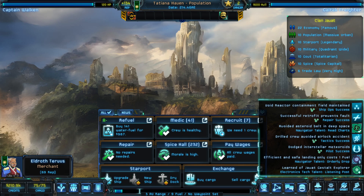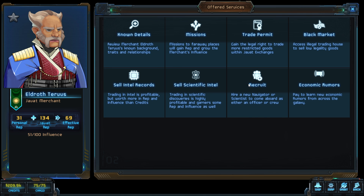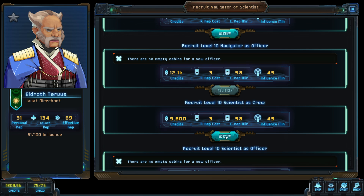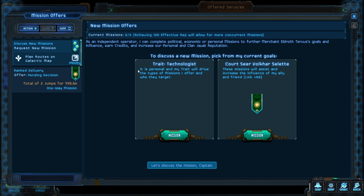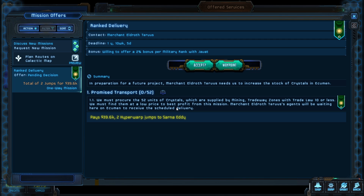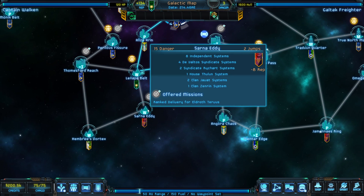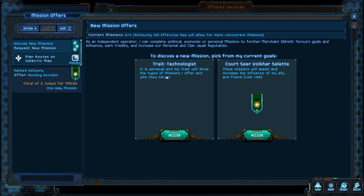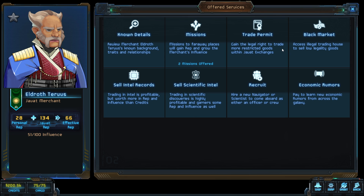Quick stop to buy fuel — we have a merchant contact here. I don't have any scientific intel, but we could hire a level ten scientist. We don't have the exploring card game down pat, but sure, why not work into it. He has delivery missions but they're all heading to Sarna Eddy, which is the wrong direction, so we'll skip those and maybe pick something up from him later.